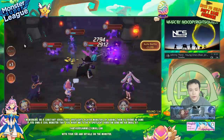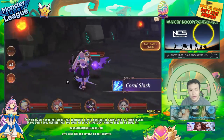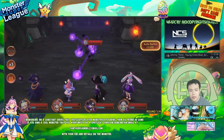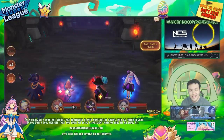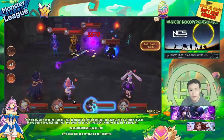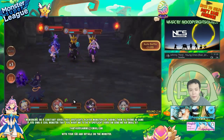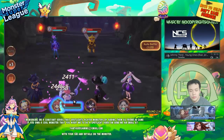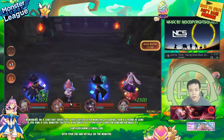Holy shit, she's getting freaking wrecked. But she's also healing back quite a lot. I think if I had two Light Monsters it would actually work out pretty well. Yeah, she has really good self-sustain. Just look at this — she's healing like, with the Dark July healing her, she's healing like 40% to 50% of her HP every single turn. I think this definitely works.